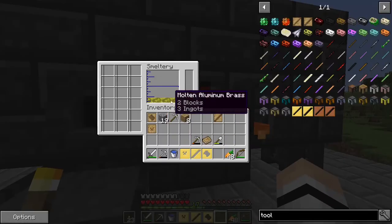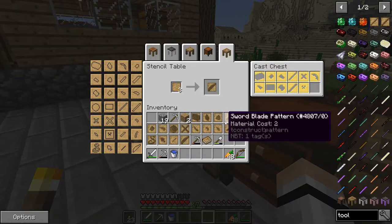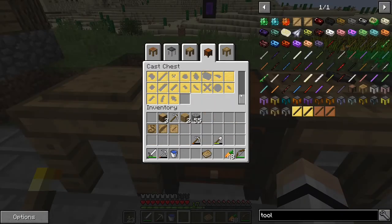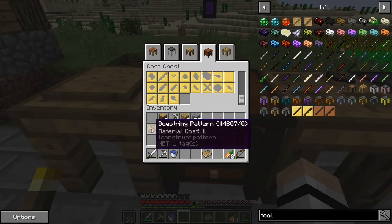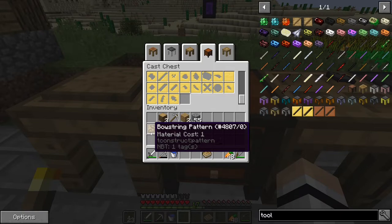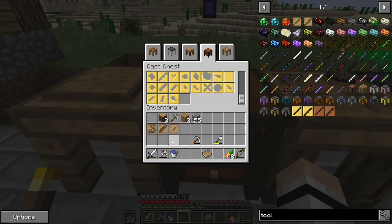I'm going to use up the rest of this molten aluminum brass to make molds for everything real quick. These are all the patterns for everything that I need. Here's all the casts for everything except for the bowstring, the fletch pattern, and the arrow shaft because I don't think you want to put your arrow shafts or your bowstring inside a forge.